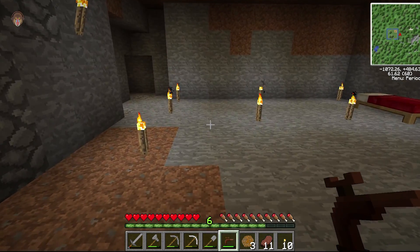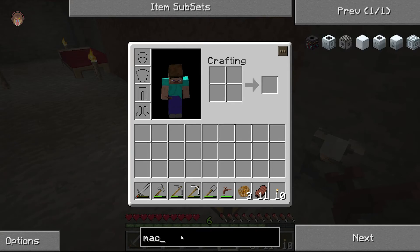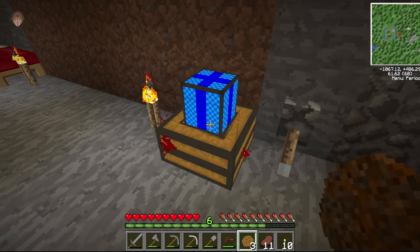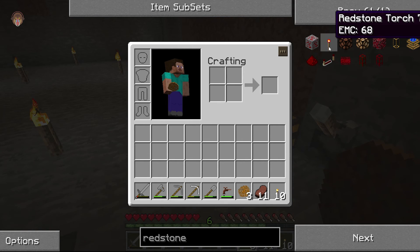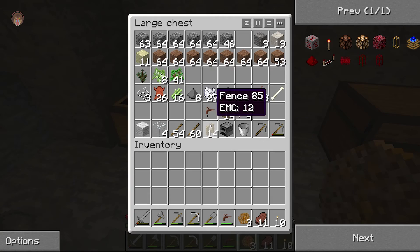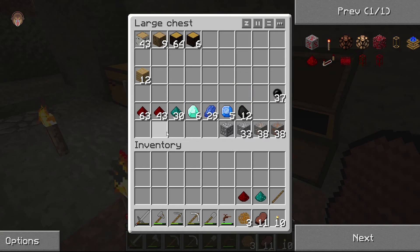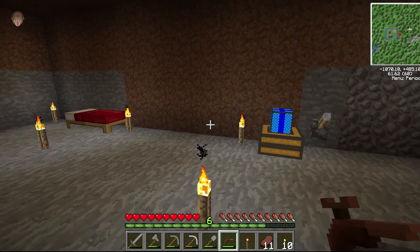I tried to make an episode before where we crafted up the redstone engine - let me just find it. This redstone engine should give us power. It should play like a pumping animation or something. Not sure if a redstone torch will work, let's give it a quick try. Let's see - there we go. I forgot my mouse wheel does the stupid thing, there we go.